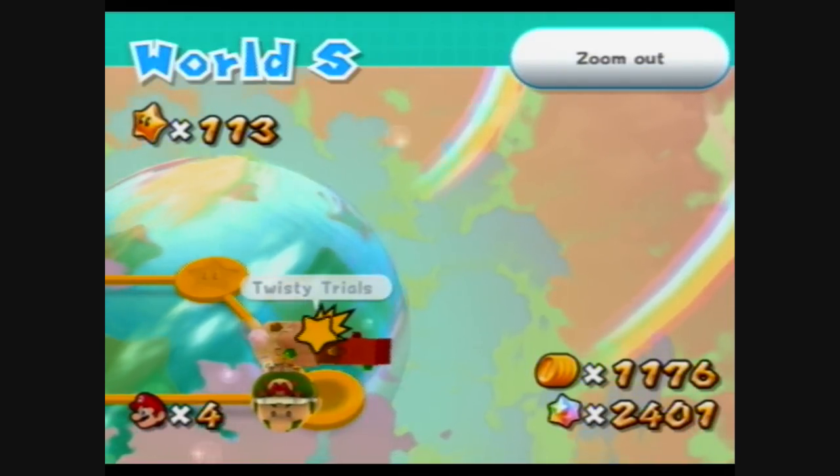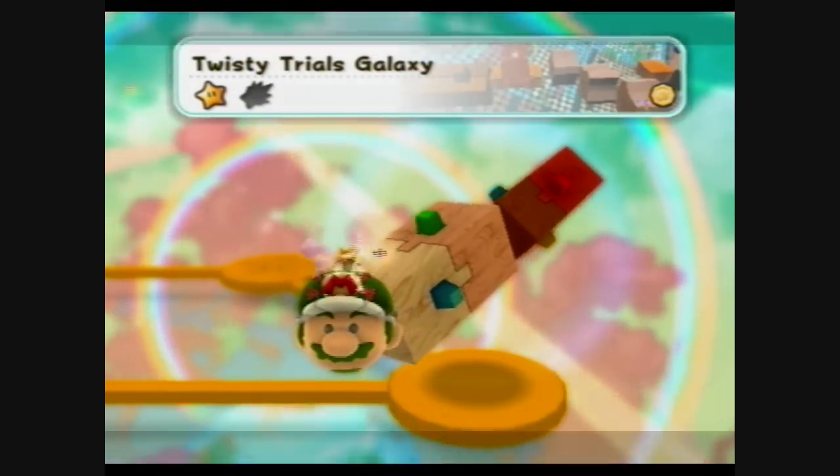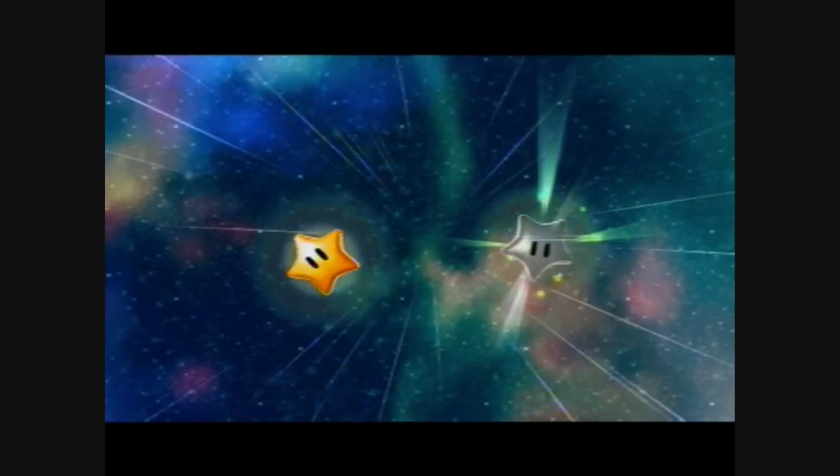There's a Prankster Comet in the Twisty Trials Galaxy. For this Prankster Comet, all of the platforms will be twisting more quickly than they normally do.